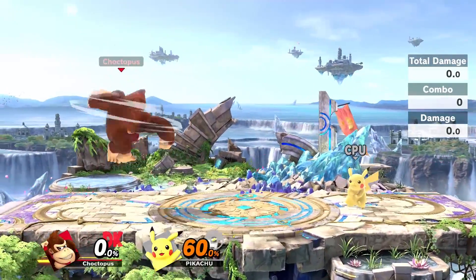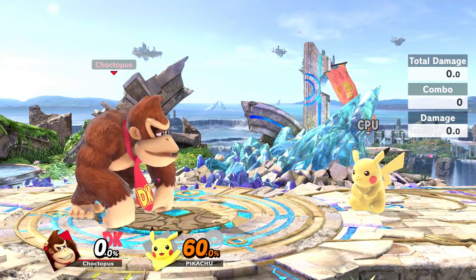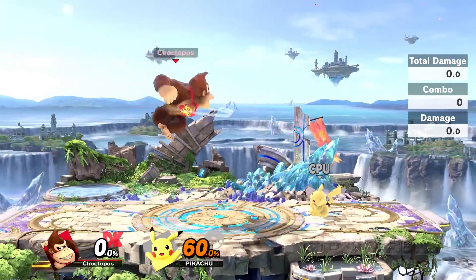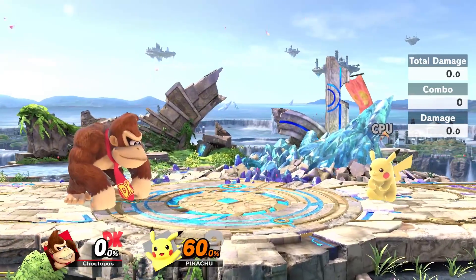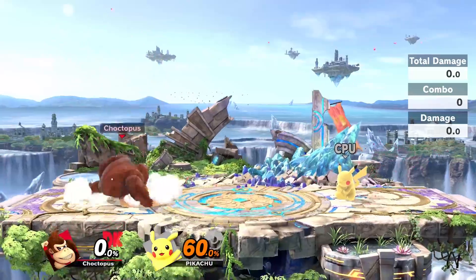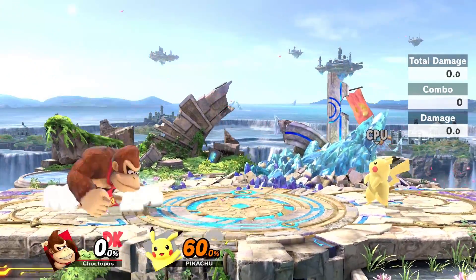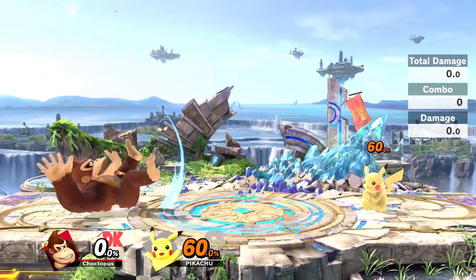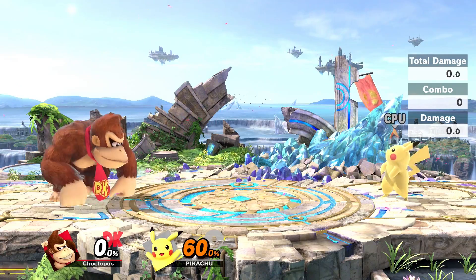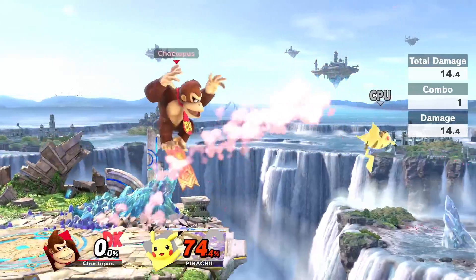DK is not only my favorite Smash character and my main, but he's also my favorite Nintendo character. A little bit about DK's matchups: he's going to struggle against characters that are fast, that can juggle him around, or characters with a lot of projectiles that can zone him — a character like ROB, who can just zone with his gyro and lasers. But DK's real strength is his strength: if you can get in there and deal the damage, you can pick up the kills, because he is a very strong, good heavy. If you've never played Donkey Kong, I highly recommend picking him up and giving him a shot.